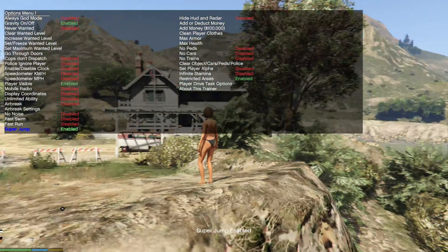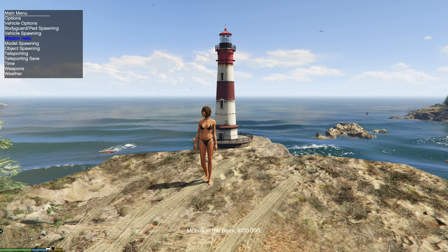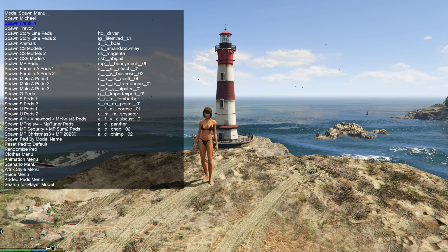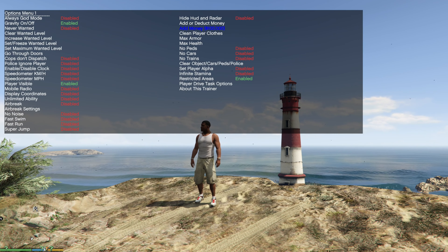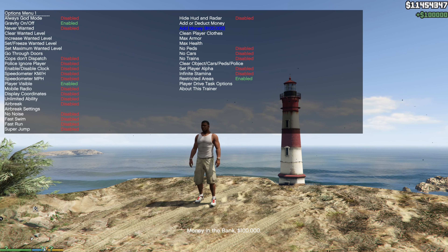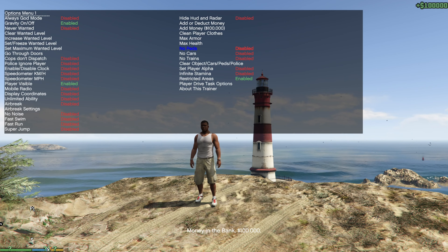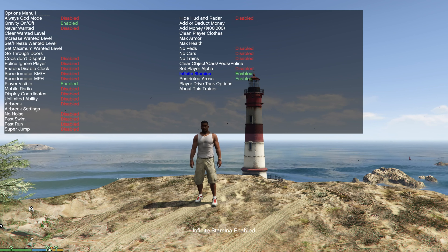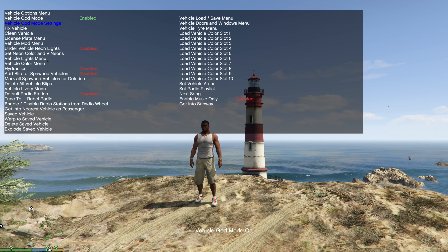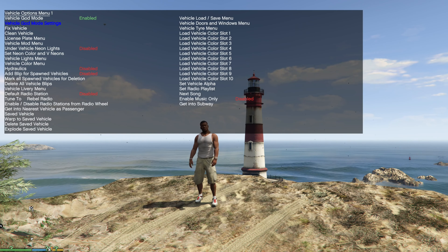There's also an Add Money option. If you're using Trevor, Franklin, or Michael, you can hold number 5 to keep adding $100,000 at a time to their account. You can make it so there are no cars or NPCs in the game, no trains — the choice is yours. Infinite Stamina lets you run without running out. Under Vehicle Options you have Vehicle God Mode, keep your vehicle clean, collision-proof, explosion-proof, and more.